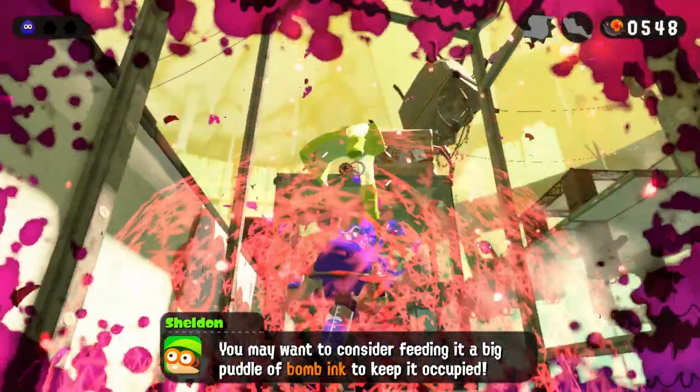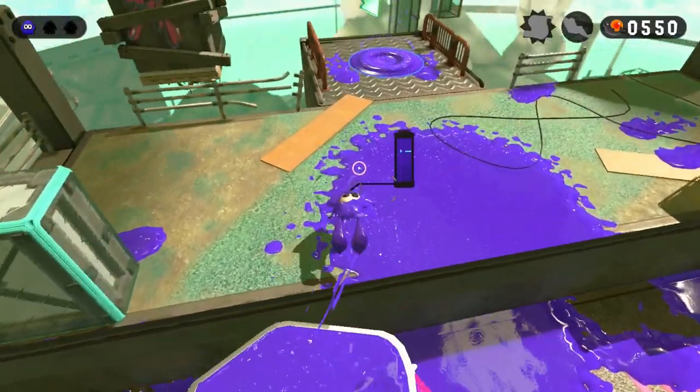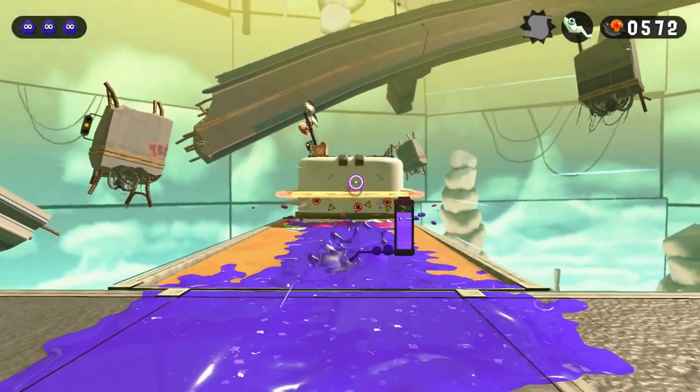I rode a rail to the next platform where I did some good old-fashioned splatooning, and then ended up in this death trap. I got taken out two times because of the vacuums — first I got hit and then bombed, second I got hit and then shot. I took things real slow and cautious the third time and managed to make it to the other side. I then unlocked a box, played Indiana Jones, tamed a vacuum, and got our second zapfish.